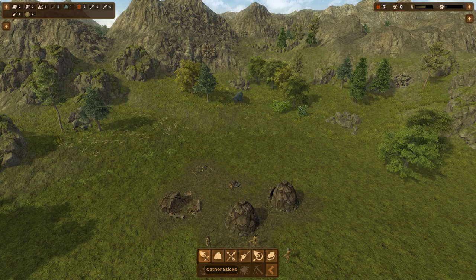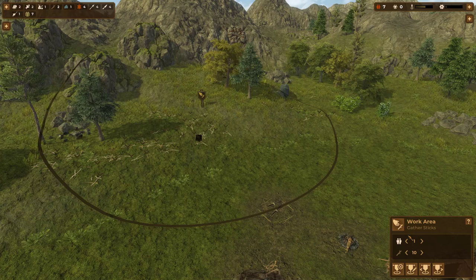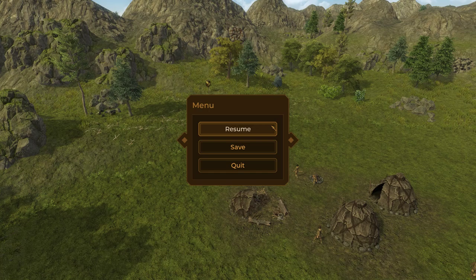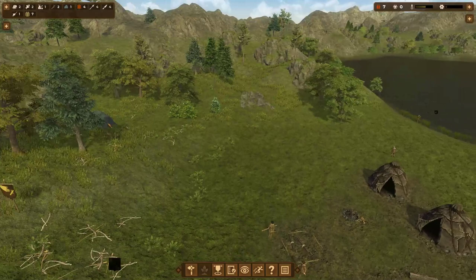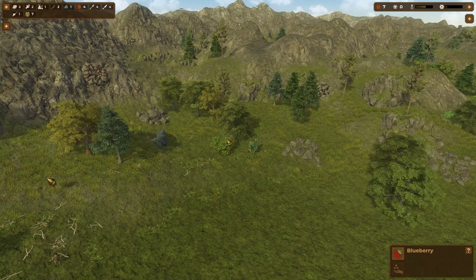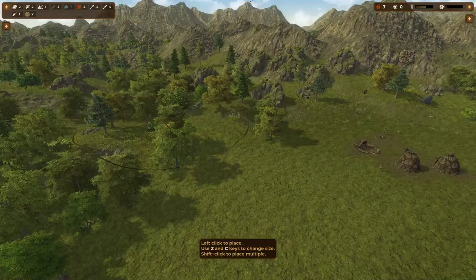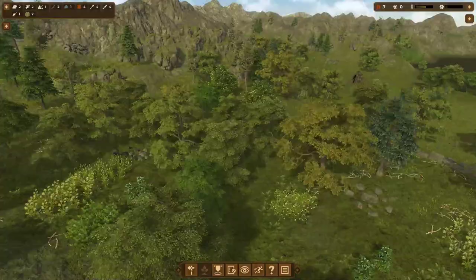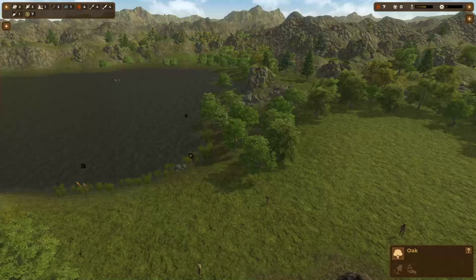Let's set up a few more work areas. Early on we'll want to gather sticks for construction. I'll set up a berry harvesting area — blueberry bushes are out of season now but come summer I want up to four people picking these. We want to pick berries as aggressively as possible when they're in season. I'll set up raspberries the same way, allowing up to four people to pick as many as possible for nutrition.